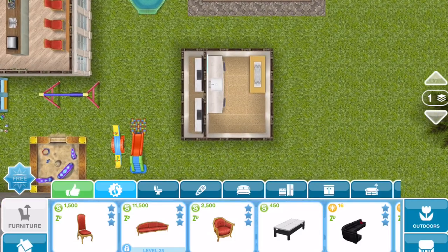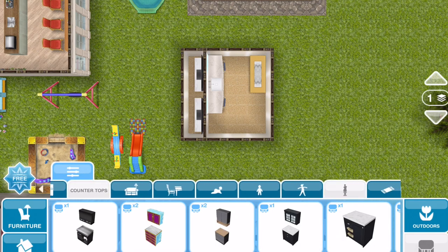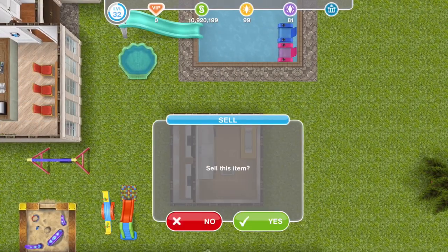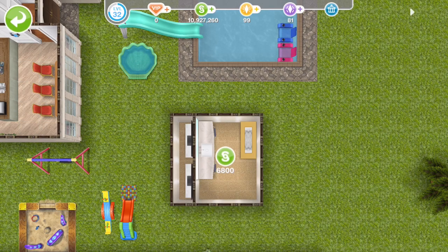When it shows you the welcome back, you'll know it worked. So check your inventory one more time and let's go to the decoration tab here. And it gave us 65,000 of the item. Now you can make millions of simoleons.